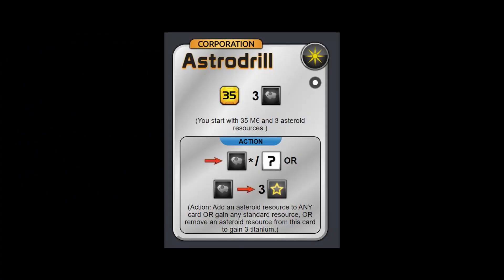First up we have Astro Drill. Astro Drill: you start with 35 ME and three asteroid resources. As an action, you can add an asteroid resource to any card or gain any standard resource, or remove an asteroid resource from this card to gain three titanium. It also has a space tag.